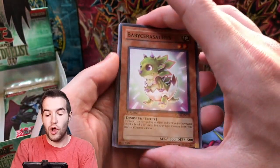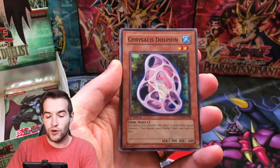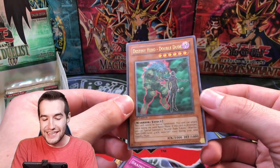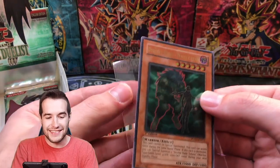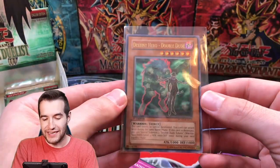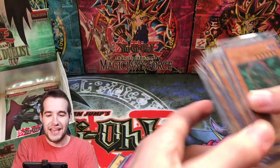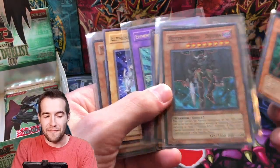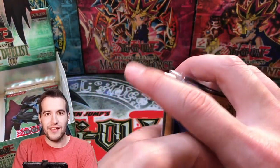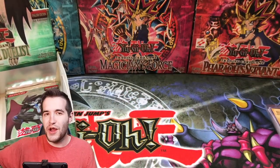I'm still hoping for another Ultra Ulti — could we get the Dark Neos? That'd be crazy. Baby Sarasaurus, we got a Contact, Chrysalis Dolphin, Ambulance Rescue Roid — and another ultimate! We got Destiny Hero Double Dude Ultimate. Wait — we've pulled four supers and two ultimates already, and we still have 14 packs left. This is very weird. I'm pretty sure we're not going to get anything else besides maybe an Ultra at this point.